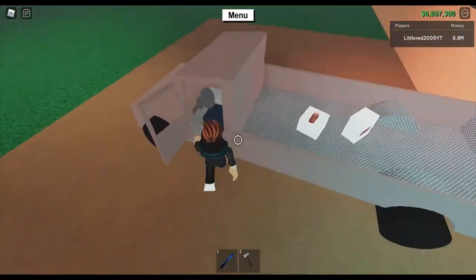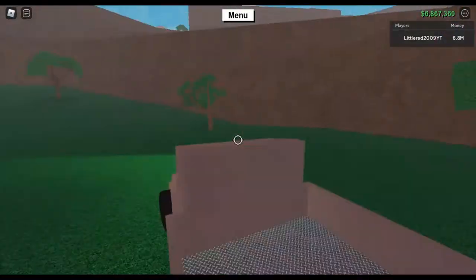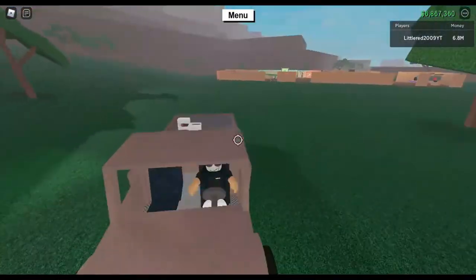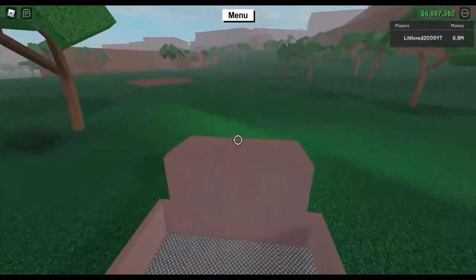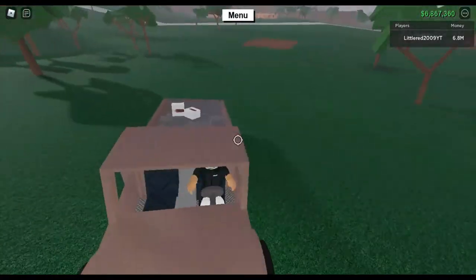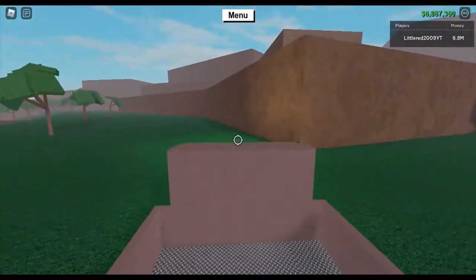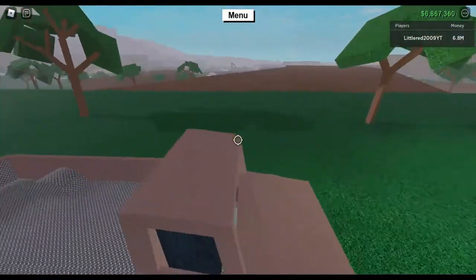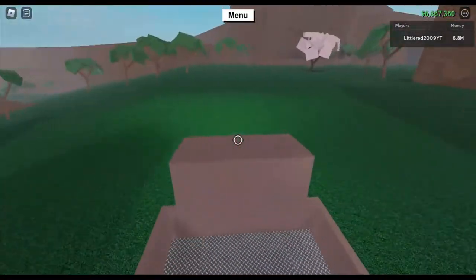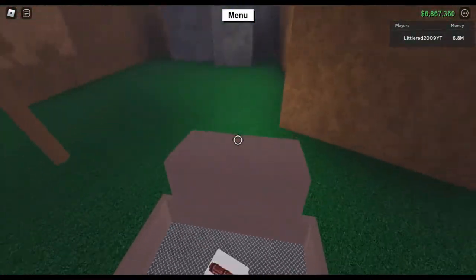Let's go ahead and — this might be edited if I can figure out how to use the editing software that I have. I'll put a text message saying like 'like and subscribe' or 'enter the giveaway' or something like that. This should not have a voice changer. So you want to come to this wall that lets you enter the snowy biome.